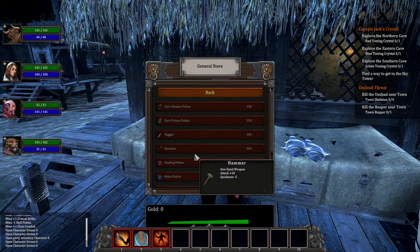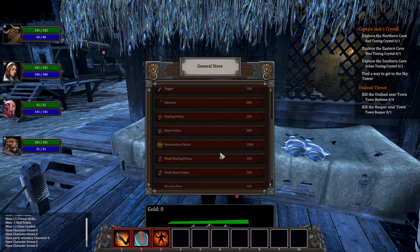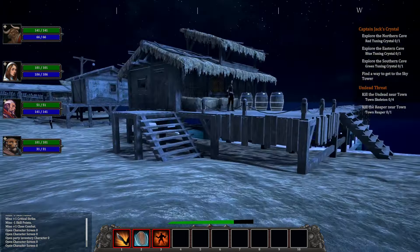What is she selling? Daggers, a Hammer, Healing Potions — oh, a Resurrection Potion! That will be important, and expensive! Good day — good day to you too, from the Minotaur, from the labyrinth!